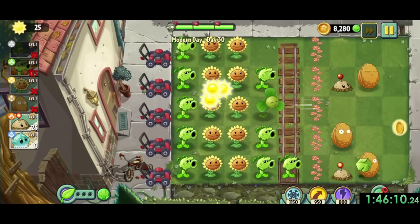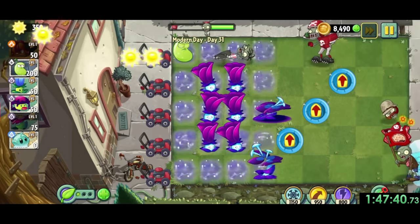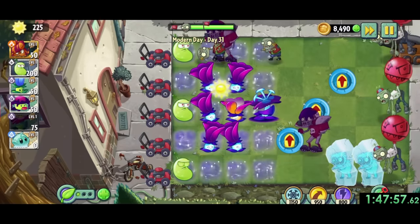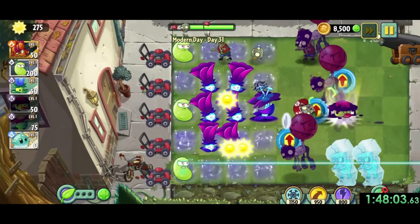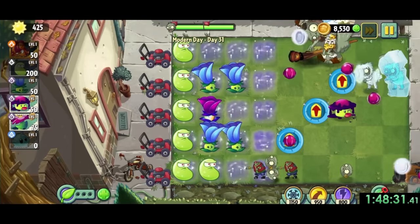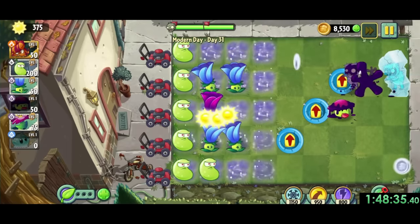Now we just have four levels left, starting with day 31. Modern day 31 is pretty hard, but so much better on my emotions than our previous level. The big thing is to set up a few laser beans for the cannons that show up, and use grimroses on the football zombies. And before we get to our last three boss levels, if you want me to do a 100% speedrun for this game with every single level in every world, let me know in the comments.